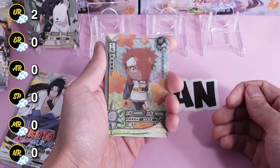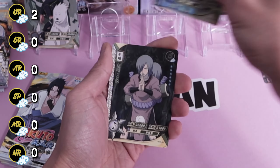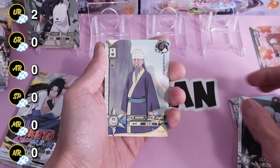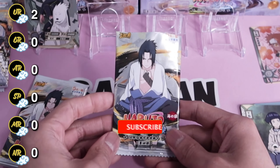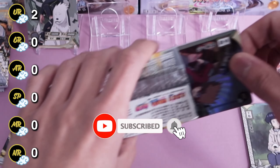And here is Chocho — that's right, there's a chance of pulling Boruto cards now. We got Sakon, Mifune, and Hinata. While you're here, drop a sub and make sure you don't miss any of our TCG unboxings!